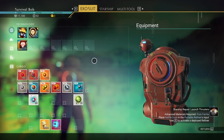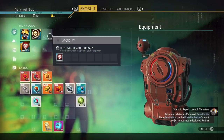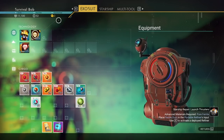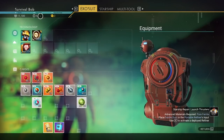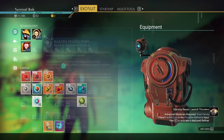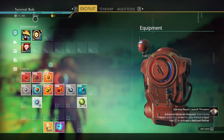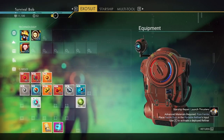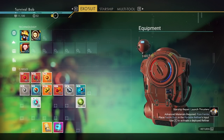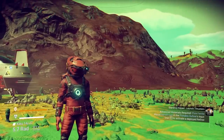This will give me a chance to go over some of the different forms of currency while I'm waiting on that to refine. You have units, nanites, and quicksilver. Units are the regular money you use to purchase things. Nanites are a form of currency you use to purchase technology and upgrades. And then there's quicksilver, which you earn through missions and very specific things in the game that you can use to buy item skins and decorations for your base.